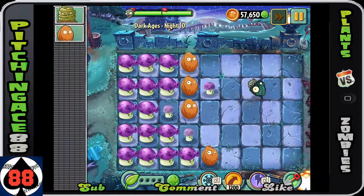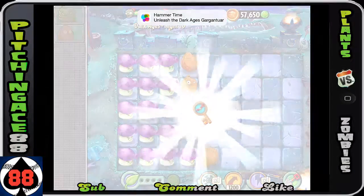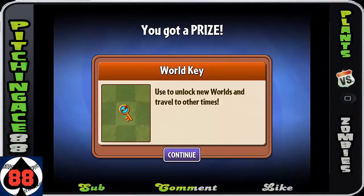And that's going to be Night 10, guys. We did it and we also got the key so we can actually go to Big Wave Beach. See you guys on the next part. This has been Pitching Games88 — over and out.